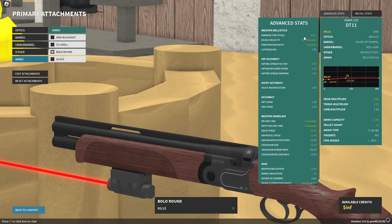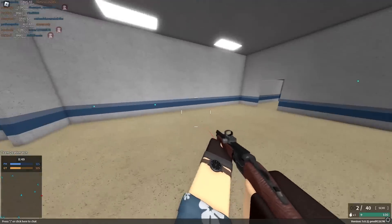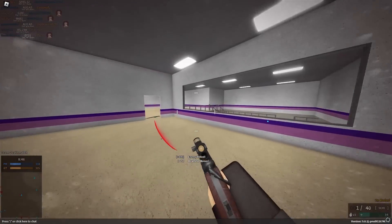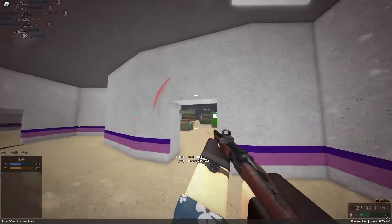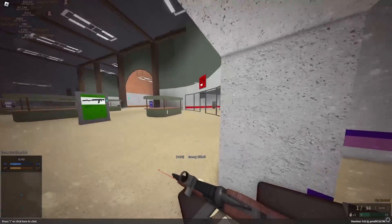In CQC, if you hit limb, it's kind of over for you. And it has 630 studs per second muzzle velocity. It still one-taps at all ranges. So we're gonna use this for a little bit, see how we do. I don't think we're gonna be able to hit anyone at long range with it, but we could try at the very least.